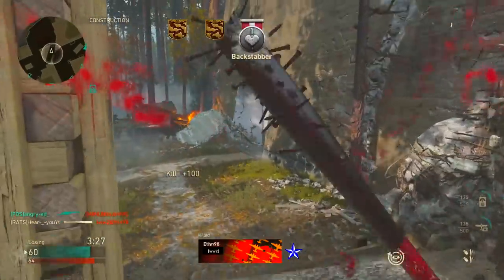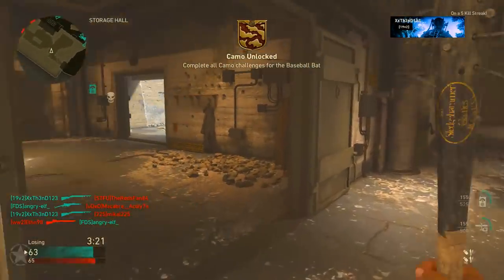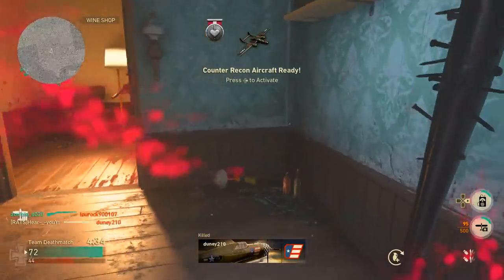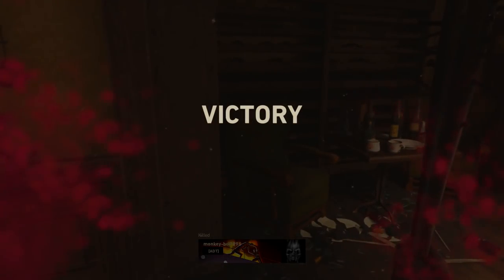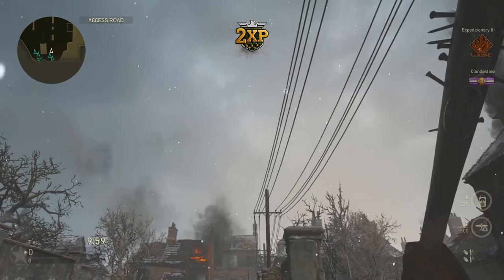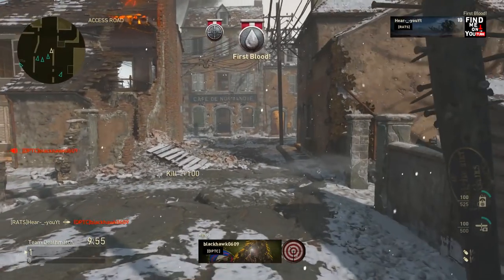Don't turn around. There we go man, chrome and freaking diamond. Let's get it man. Get that camping ass out of here. Nope, got you. Oh my god, what the hell did I do in that game? Oh, I had a cross map.